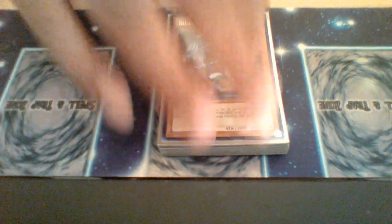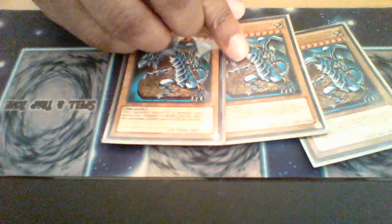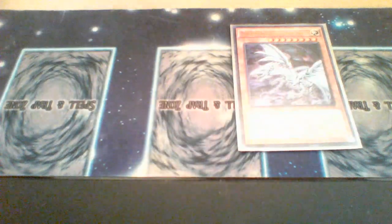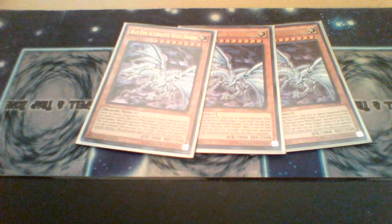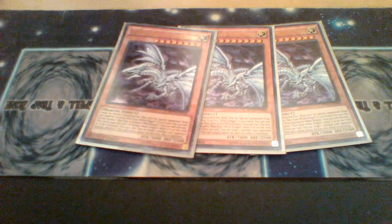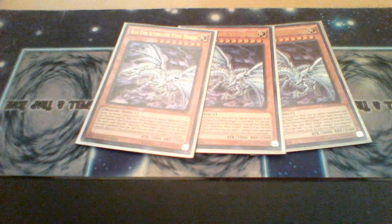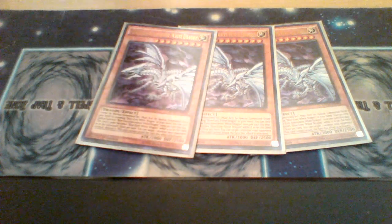Starting off with the monsters. First, obvious is obvious — you play a Blue-Eyes deck, you play three Blue-Eyes White Dragons. Next, three Alternatives: reveal a Blue-Eyes to special summon this card from your hand, and once per turn you can target one monster on your opponent's field and destroy it. That's pretty solid — you can bait out negation and disruption since you haven't committed to the board yet, and use this to bait out whatever you need so you can proceed with plays.